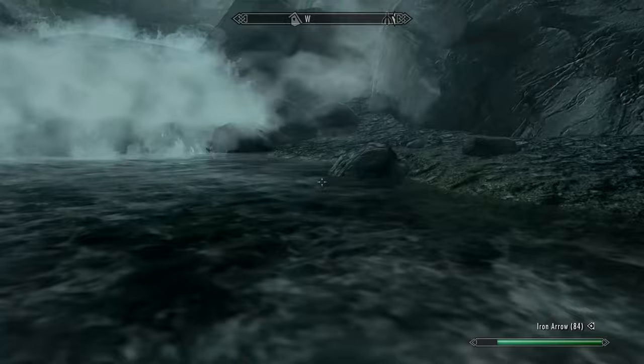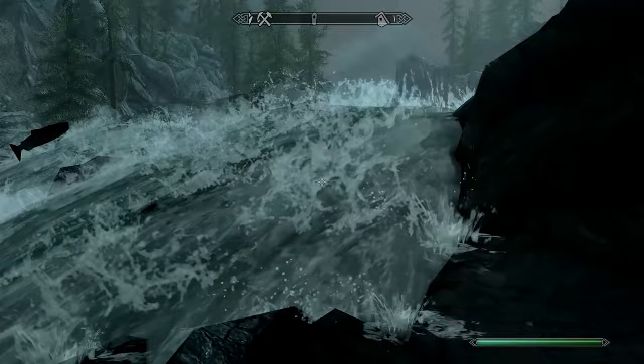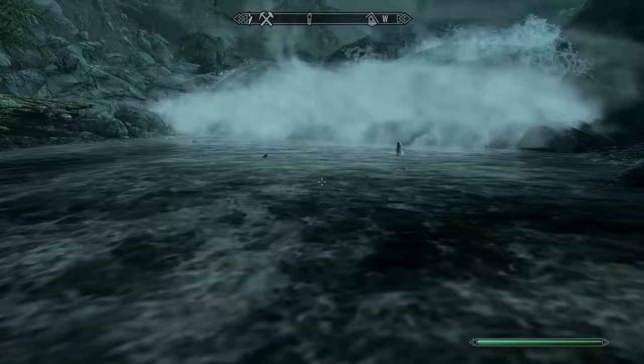After exiting the mine, head west and find the waterfall. From here you want to cross the other side and then equip the Wood Elf's racial power, Command Animal. Aim this close to the river when the salmon are jumping, and now you can farm salmon roe as it floats downstream.